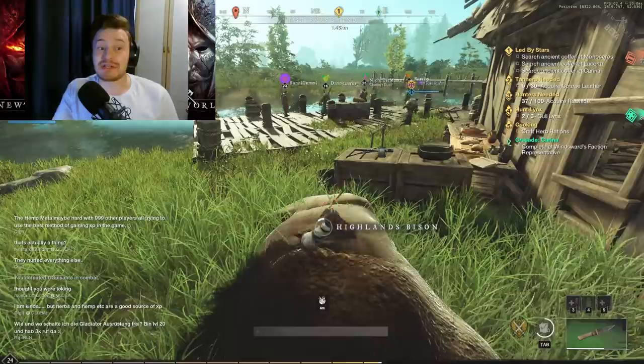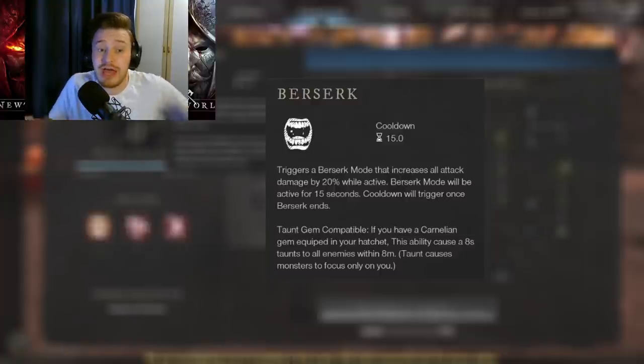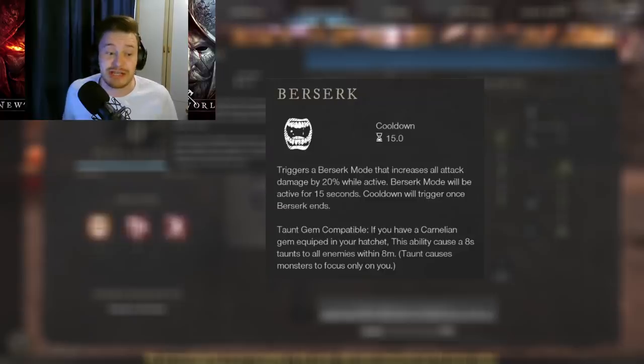Going more in-depth on Berserk: it has a 15-second cooldown after it expires, and it triggers a Berserk mode that increases all attack damage by 20% while active. Berserk mode lasts for 15 seconds, and the cooldown triggers once Berserk ends. It is Taunt Gem compatible as well — if you put a Carnelian Gem on it, you can use it as a Taunt ability for a more tanky DPS-type build.